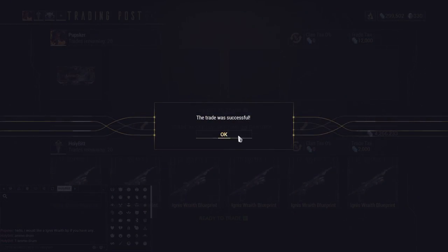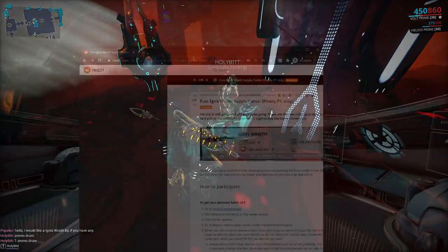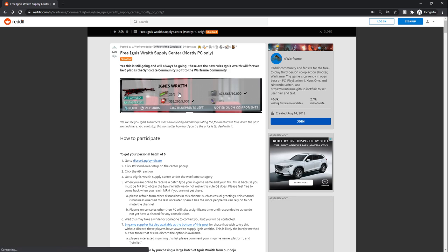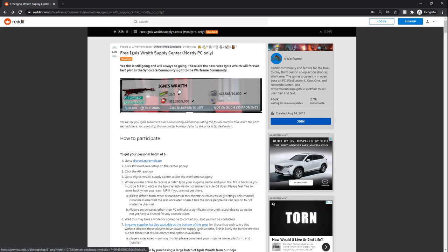You can actually go on Reddit. If we go on Reddit here, you'll see about every month the Officer of Syndicate — I believe Syndicate is the guild — discord.gg/syndicate. This clan gives away Ignis Wraiths forever. I will include this link in the comments, but remember it will be an out-of-date link after a couple weeks, so go to the newest post for the free Ignis Wraith Supply Center.